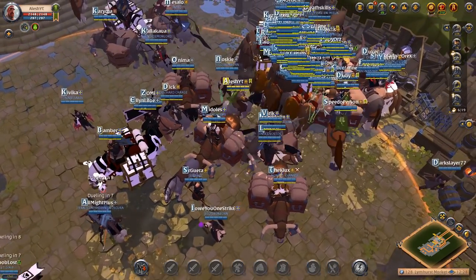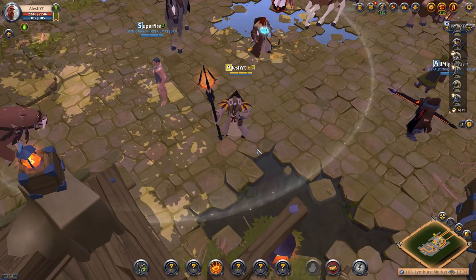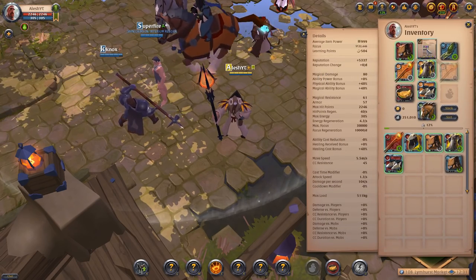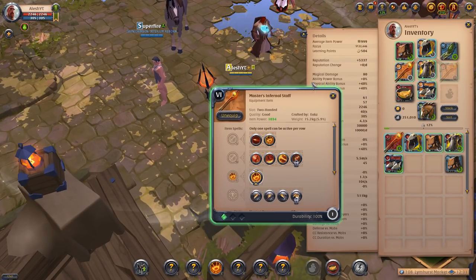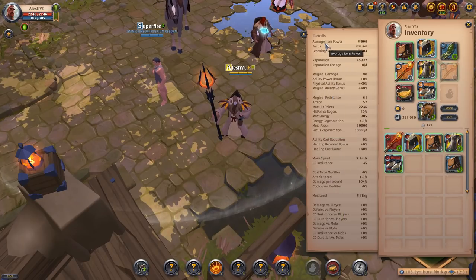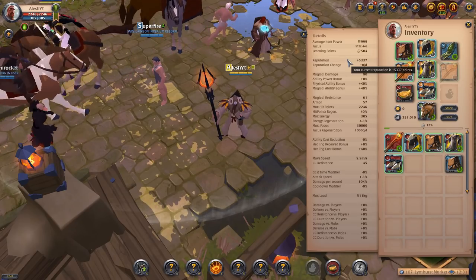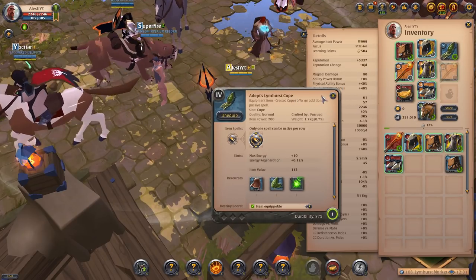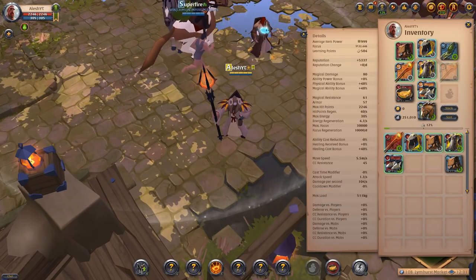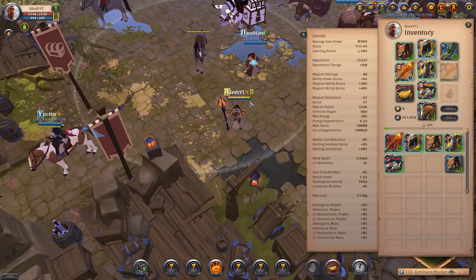Let's go ahead and purchase all of our tier 6 stuff. Ladies and gentlemen, we are now tier 6 and we are looking very nice. We have a 6.2 Druid Cowl, 6.1 Druid Robe, 6.1 Mage Sandals, and a 6.1 Infernal Staff. Our average item power is 999 — we are 1 item power away from 1,000. We are only missing a Limhurst Cape. Limhurst Capes are pretty expensive, so we're going to have to wait for all of our items to sell and then we'll get the Limhurst Cape and be above 1,000 average item power.